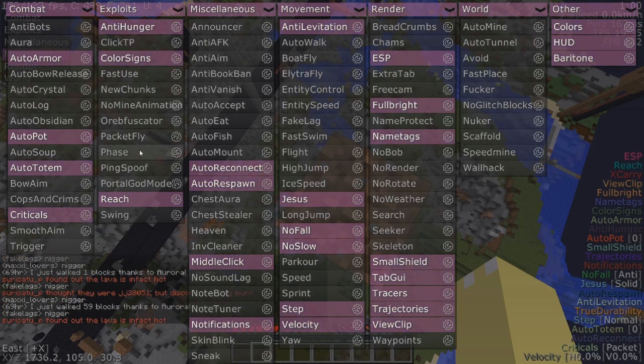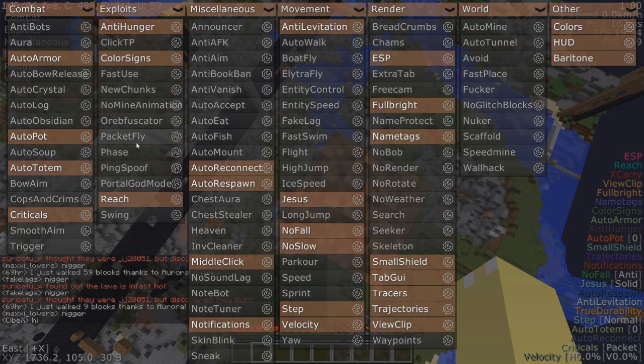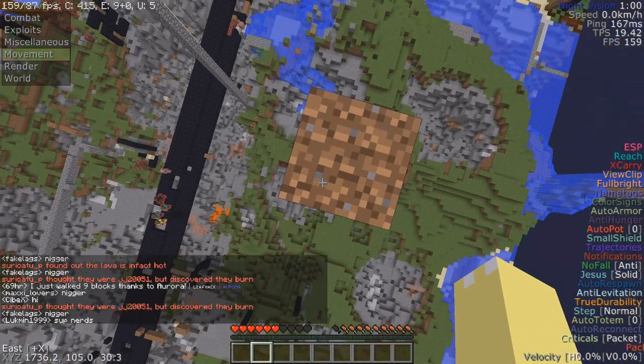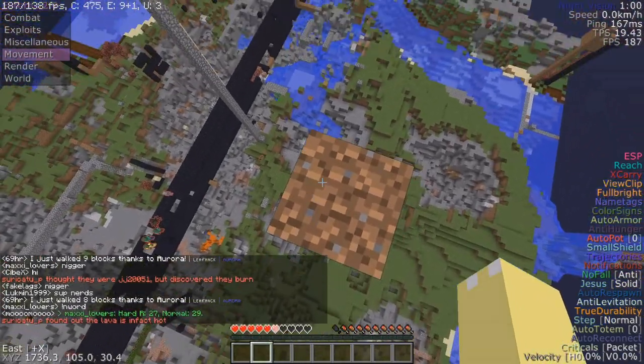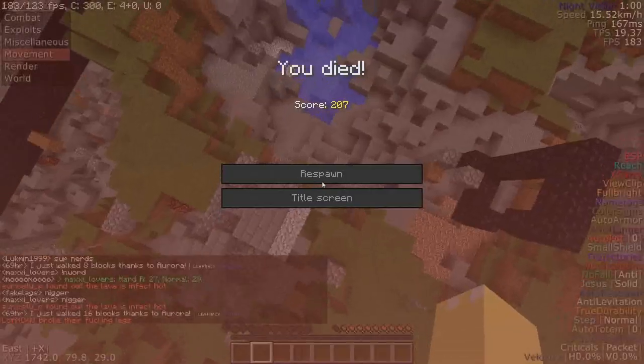I'm not sure if you can actually use phase. Let's try packet fly with phase, full type down. It's not going to put us anywhere — yeah. So we can kill ourselves now. There we go.